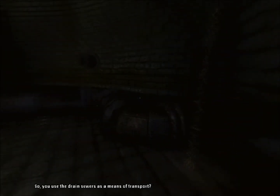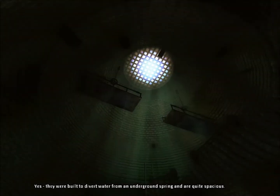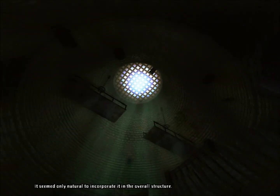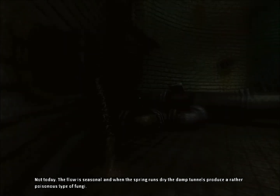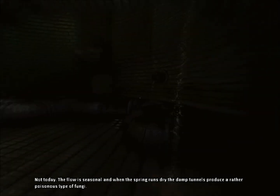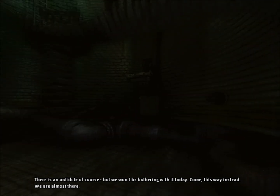Are we safe? You used the drain sewers as a means of transport. Are we safe? Yes — we were built to divert water from an underground spring. We're safe here, and quite spacious. It seemed only natural to incorporate it into the overall structure. But we won't be using it. Not today. The flow is seasonal, and when the spring runs dry, the damp tunnels produce a rather poisonous type of fungi. Great — poisonous mushrooms. There is an antidote, of course. But we won't be bothering with it today. Come, this way instead. We're almost there.